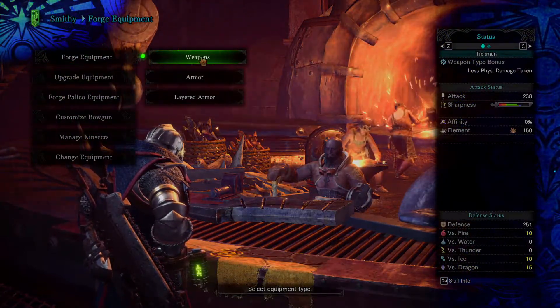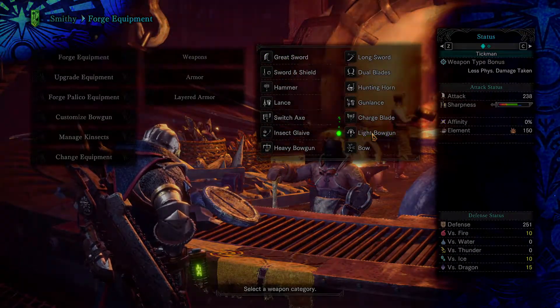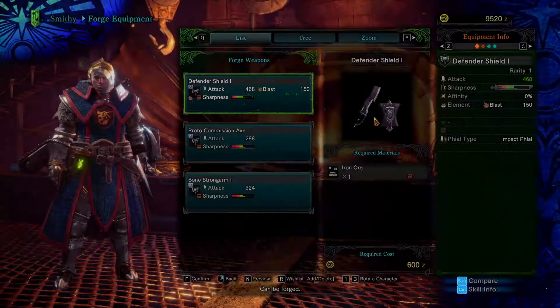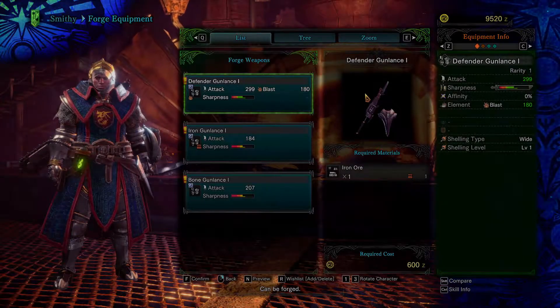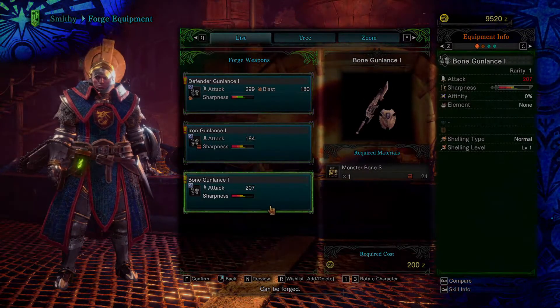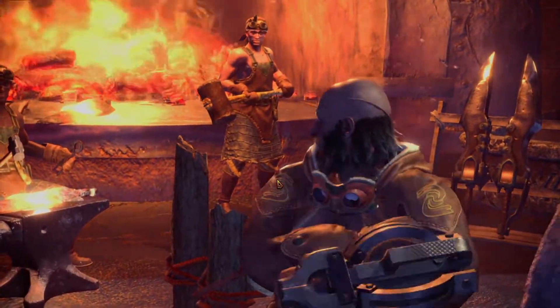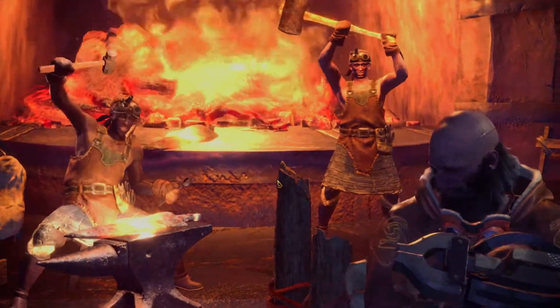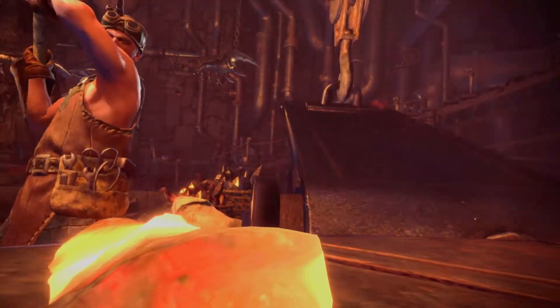Let's go ahead and forge some equipment. Do some weapons. I think we ended up with the light bowgun last time. We got all of them. Charge blade, we got all of them. Gunlance. Let's do a bone and a defender. We'll do two sets of weapons and then we'll get back onto our main questline.